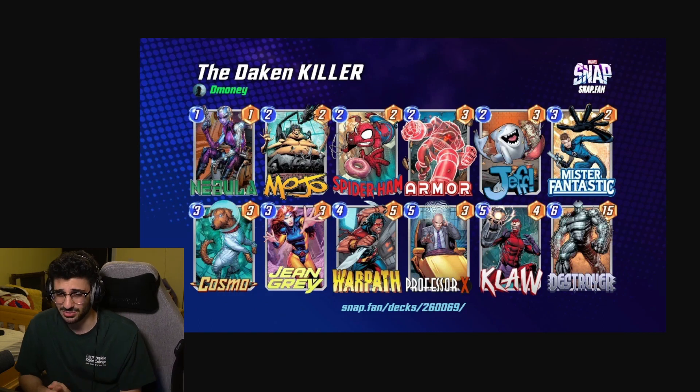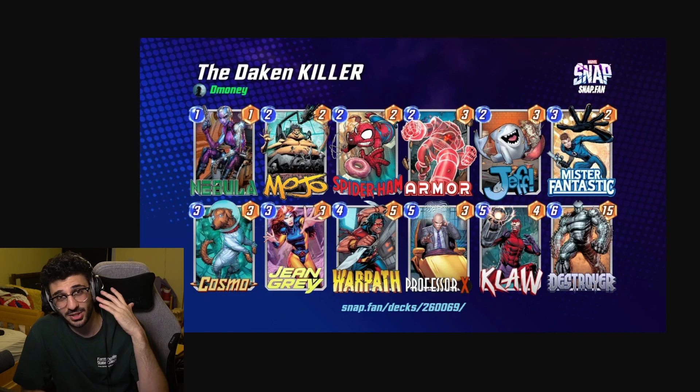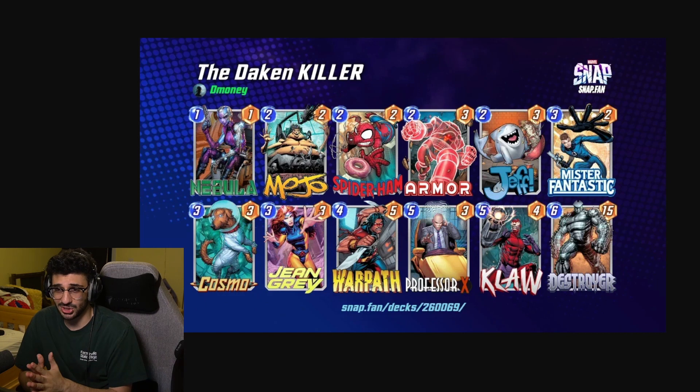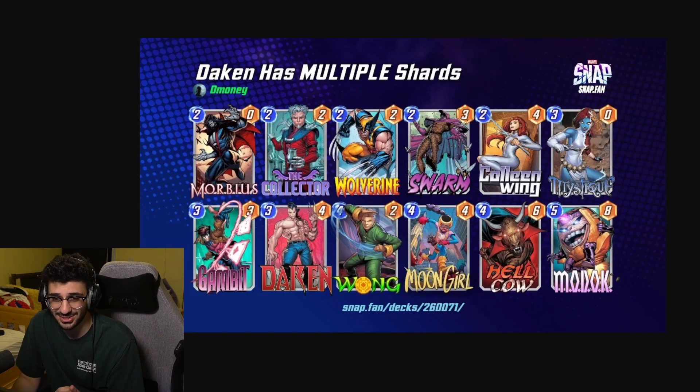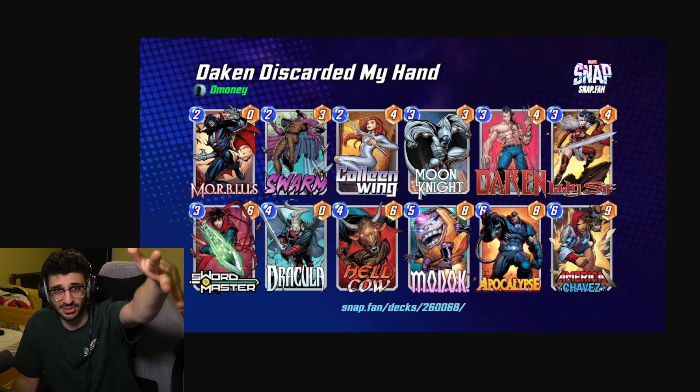That's all five decks I theorycrafted with chat on stream. I hope you give them a try and let me know down below which one is your favorite. Personally I'm very invested in the multiple shard Moon Girl build, and I really love the discard archetype in general, so I'm excited to play the regular discard deck with Dakin too. If you like the content please subscribe, thanks for watching — peace!